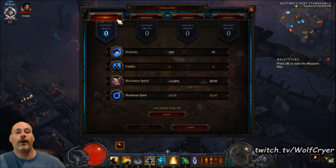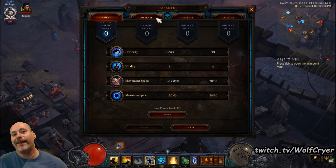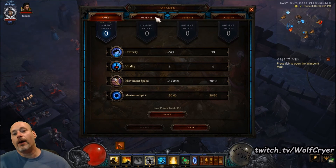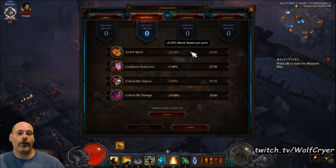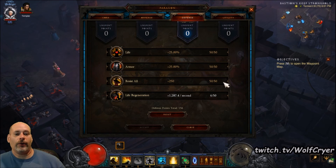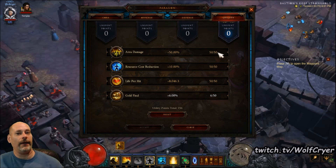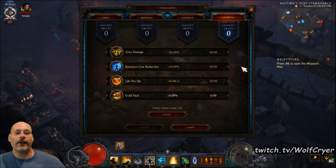For Paragon Points: in your Core, you're looking for Max Spirit, Movement Speed to cap, and the rest in Dex. If you need it, you could put some points in Vitality, but Dex is more helpful both on the damage front and damage mitigation since Dex gives us Armor. On Offense, you are looking for Attack Speed, Crit Chance, Crit Damage, then Cooldown. On Defense, you are looking for Resist All, Life, Armor, and Life Regen. On Utility, you are looking for Area Damage first, then Life Per Hit, Resource Cost Reduction, and Gold Find.